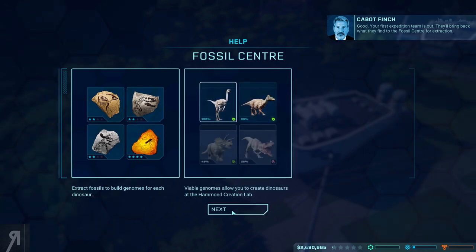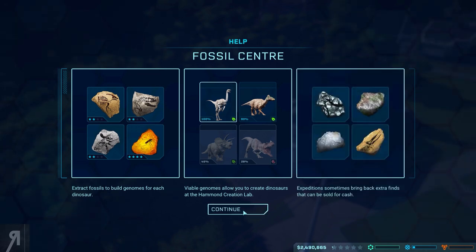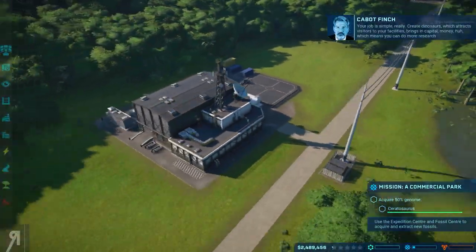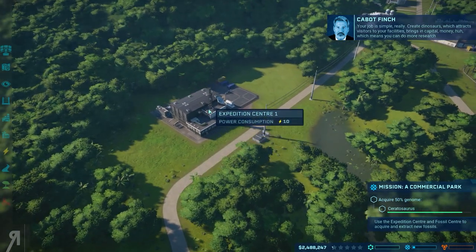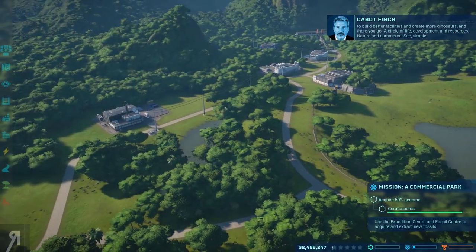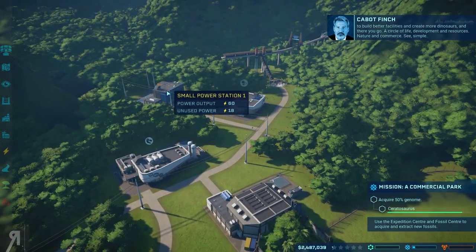Your first expedition team is out. They'll bring back what they find to the fossil center for extraction. Your job is simple: create dinosaurs which attract visitors to your facilities, which brings in capital — money — which means you can do more research to build better facilities and create more dinosaurs. A circle of life: development and resources, nature and commerce.